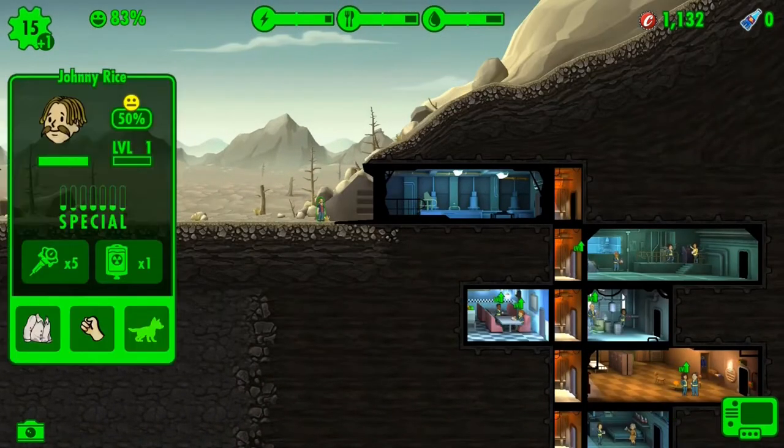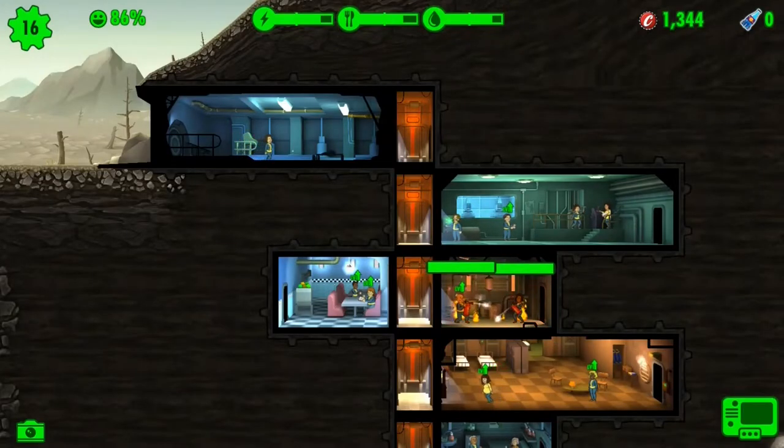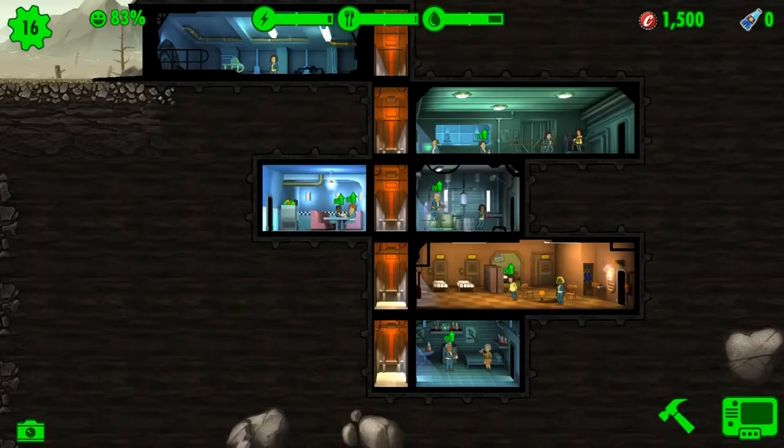Who are you — Johnny Rice? What the hell, this guy is a badass. By the way, when dwellers are low health and you level them up, their health goes back to full — I don't need to use stimpaks. The vault now has five dwellers.